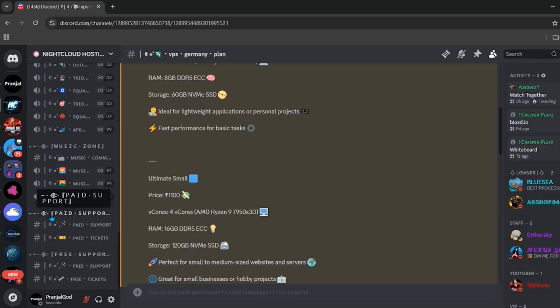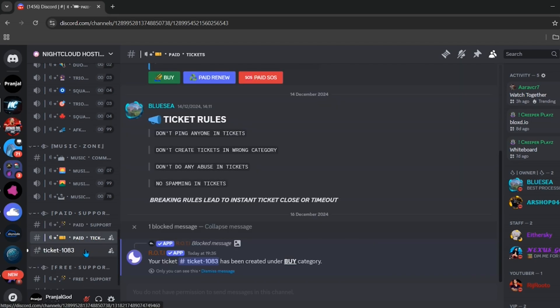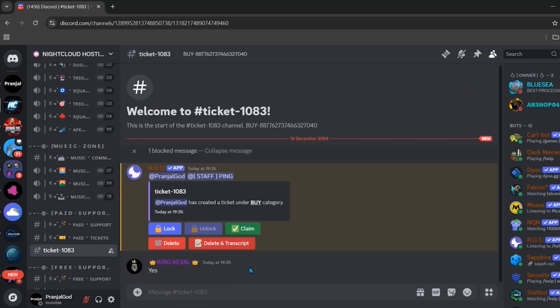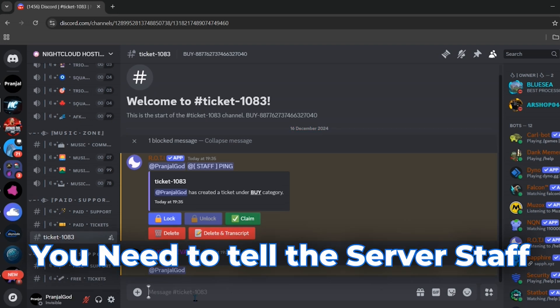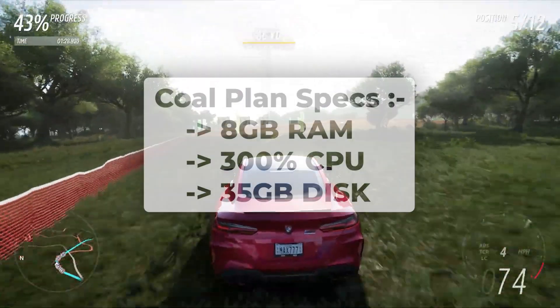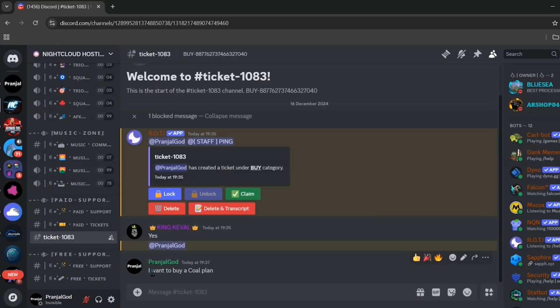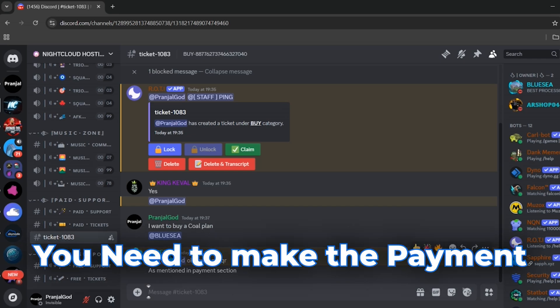To officially buy a server, scroll down until you see the paid support section and click on the paid tickets option. From here, create a ticket to buy a server by clicking buy. Once the ticket is created, tell the staff which plan you want. I want to buy the Cold plan as it is the best value for money, so I write 'I want to buy a Cold plan.'